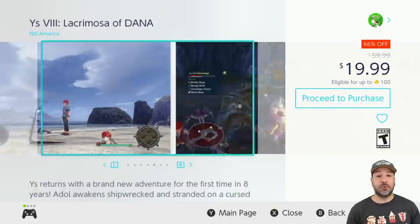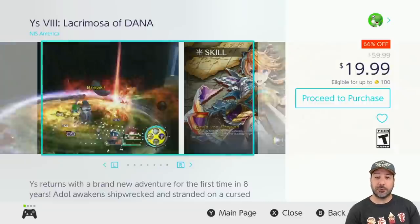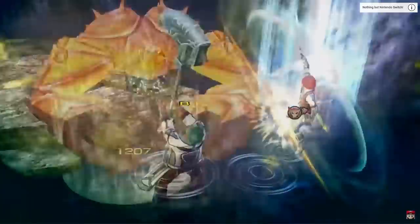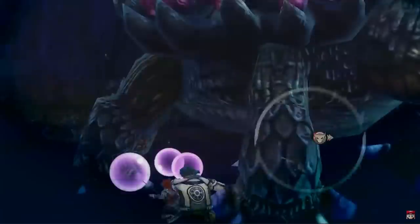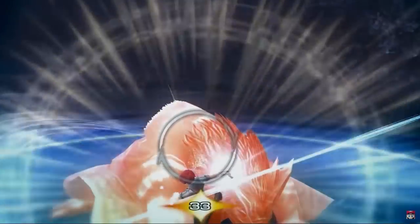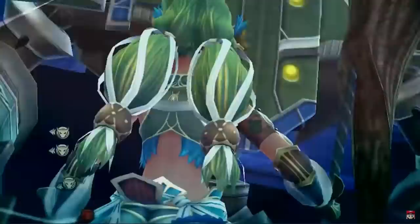Our next entry is Ys 8: Lacrimosa of Dana at 66% off, hitting back to its lowest price of $19.99. This is a great action RPG, part of an amazing series altogether. If you are into action RPGs and haven't played the Ys series yet, do yourself a favor — pick them all up when they eventually fall on sale, because these are some truly great games.